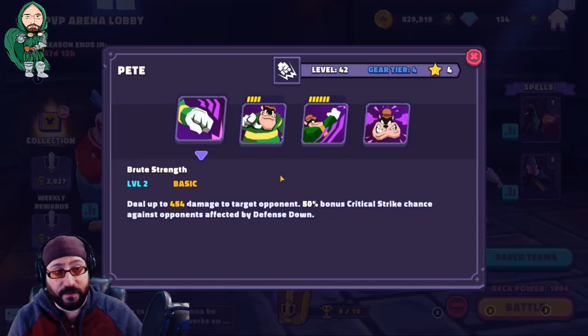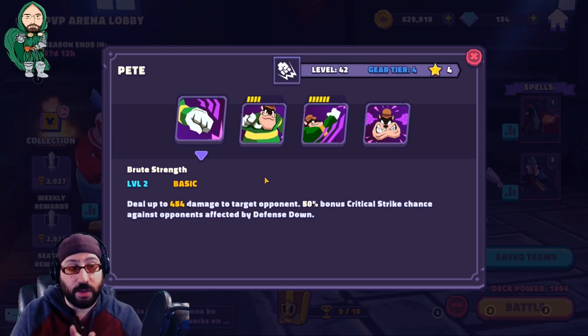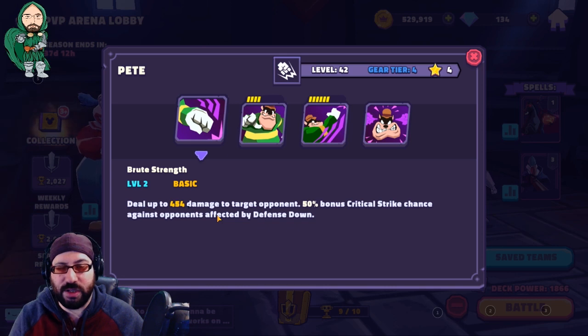Big Pete — another farmable villain character in the Downtown Villains. He's one of the characters you don't have to invest in; there are other options and we'll get into that in a minute. These are node-farmable characters so you can easily unlock them and then decide which ones to work on. Pete is unique — he doesn't work too well with the team, except that he's just overall a decent character. His basic has a 50% chance of critical strike against an opponent affected with defense down. You've got a couple chances to defense-down characters with Big Bad Wolf, so Pete's basic is overall pretty good.